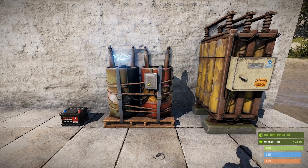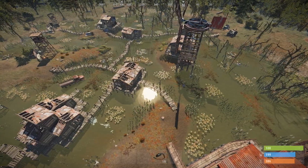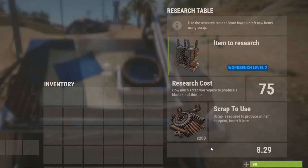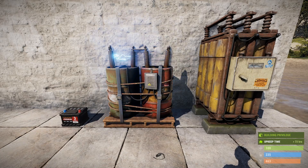Alrighty, so with the introduction of the medium battery we now have three possible batteries to choose from when we're looking at using electricity in our base. The medium battery can be bought from Bandit Camp for 75 scrap. It also costs an additional 75 scrap to research and 25 high quality metal to craft it.